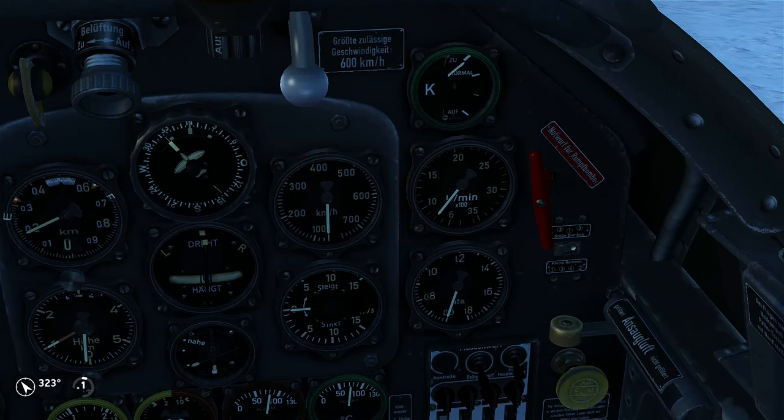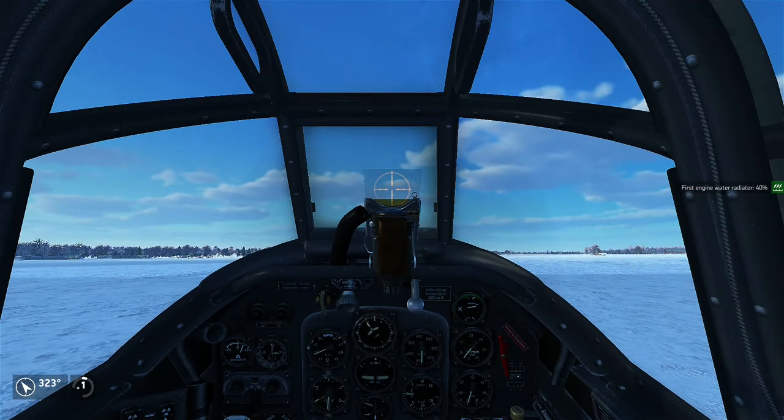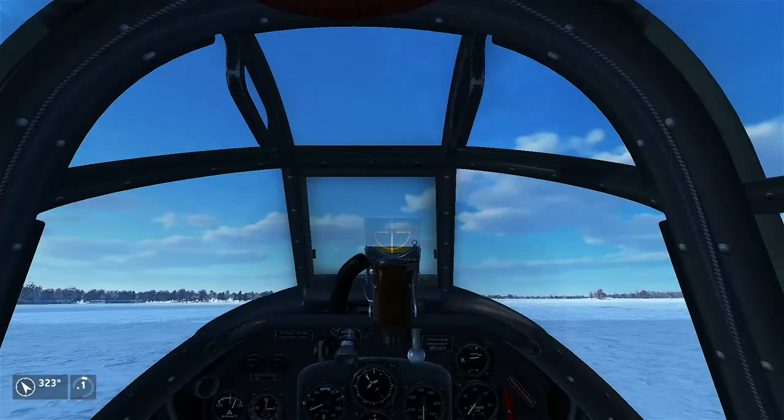Over here at the top right corner of the gauges near the engine RPM indicator is K. It does not stand for anything fancy — that is the radiator housing. With the key binding, you want to set your water radiator to at least a bare minimum of 30%; I'm going to do 40% just to be safe. You want to generally close those more when you're diving so you don't over-cool the engine, which you actually can do in this game because it's realistic.